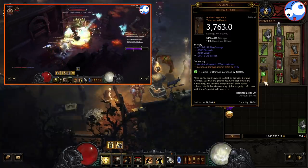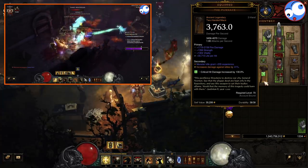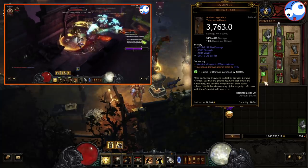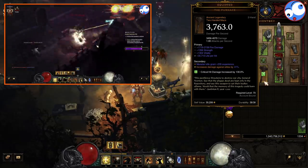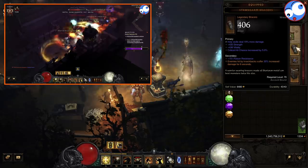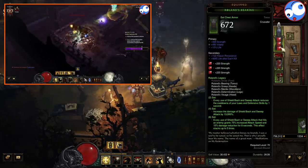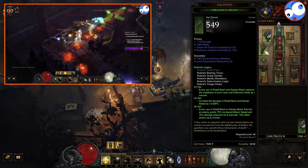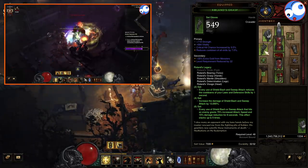In terms of stat priorities, on your Furnace you're going to want to take Life Per Hit — because we pump out so many hits, this is a huge amount of sustain. Provided you're not getting one-shot, your life will just rocket up, because that combined with the Life on Hit from Holy skills will just be absolutely brilliant. Other than that, you want Holy Damage on your Bracer and ideally on your Amulet. You also want Cooldown pretty much everywhere you can get it, because it is extra damage for your Crimson set, and Cooldown helps with perma Akkhan's Champion as well.